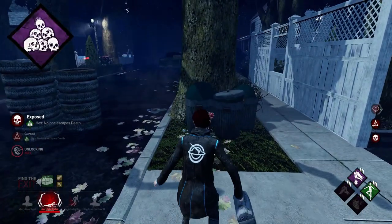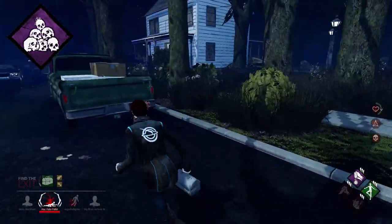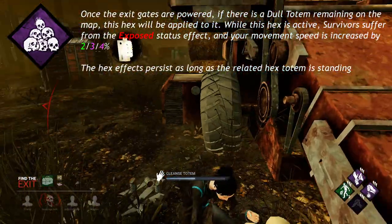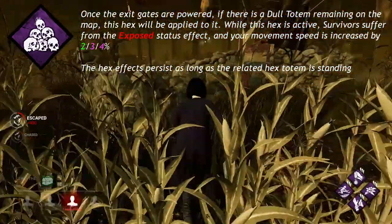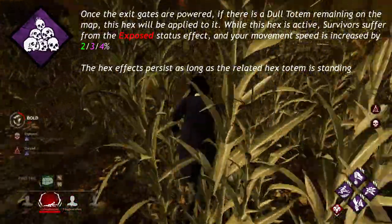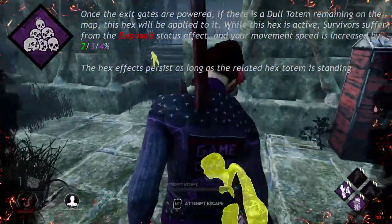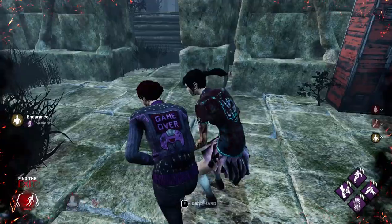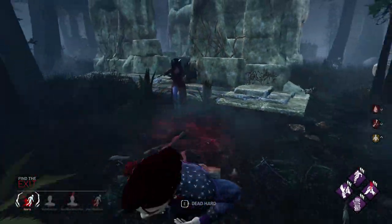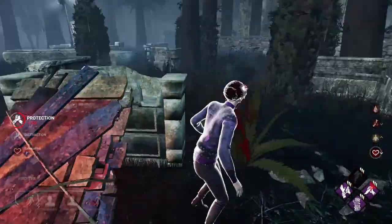And finally, Hex No One Escapes Death, a base perk available to all killers, says once the exit gates are powered, if there is a dull totem remaining on the map, this hex is applied to it. While this hex is active, survivors suffer from the exposed status effect and your movement speed is increased by 2, 3, or 4%. An important thing to know about No One Escapes Death is that if you destroy all 5 dull totems before the gates are powered, this perk will never become active because there are no dull totems around to become empowered.